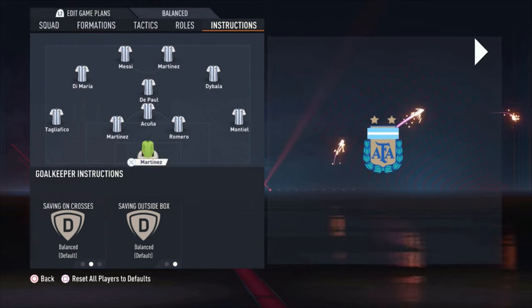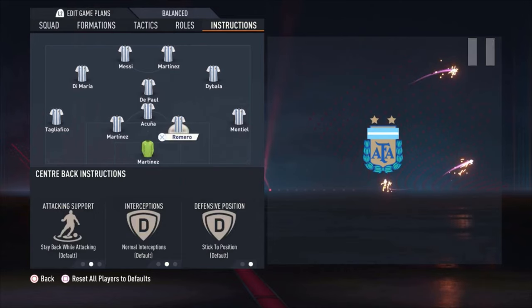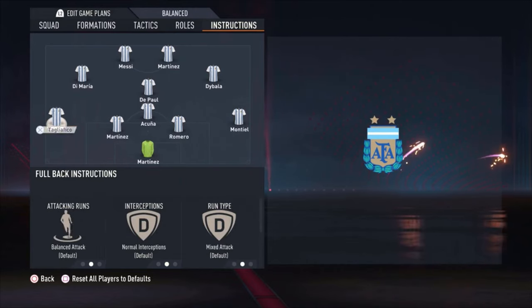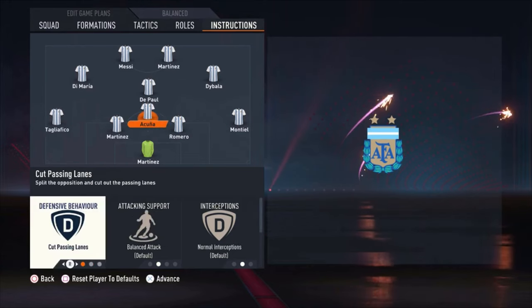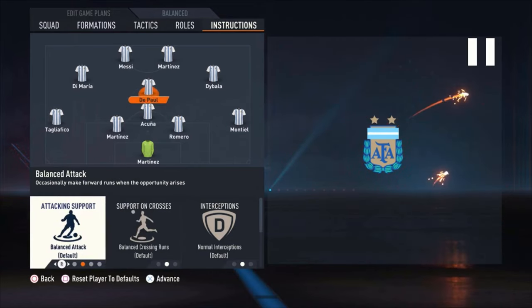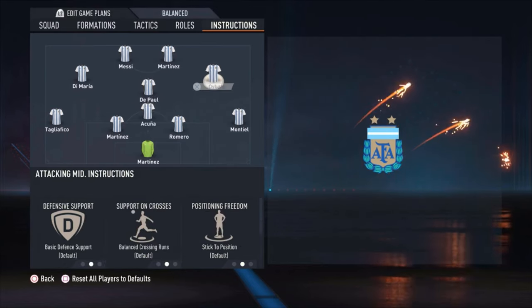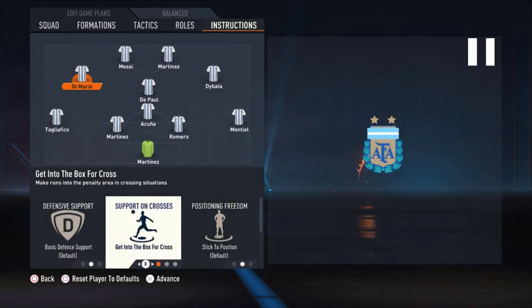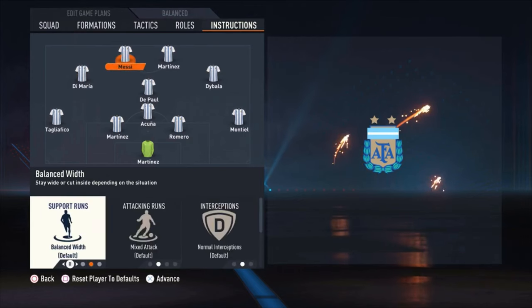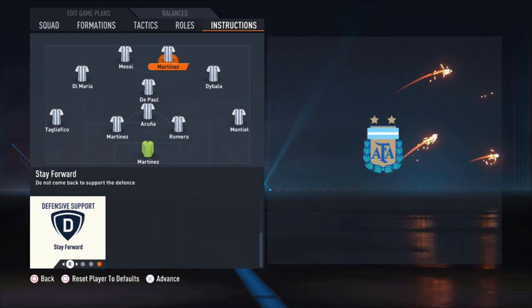The goalkeeper is just default. For Montiel, we put him on stay back while attacking. Romero and Martinez are just default. Tagliafico stays back while attacking. Then we have Acuna the defensive midfielder: cut passing lanes and stay back while attacking. For De Paul, the only thing I change is stay on the edge of the box for the cross. Then Dybala: get into the box for the cross. The same for Di Maria: get into the box for the cross. Messi: stay forward. And Martinez: get in behind and stay forward.